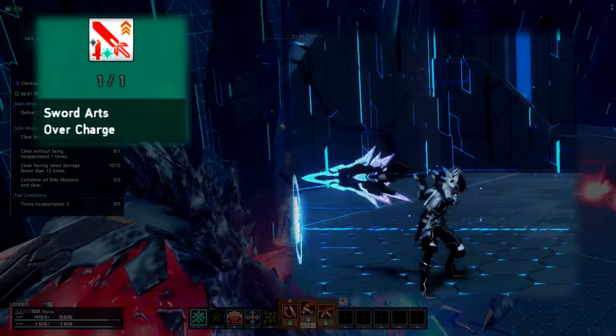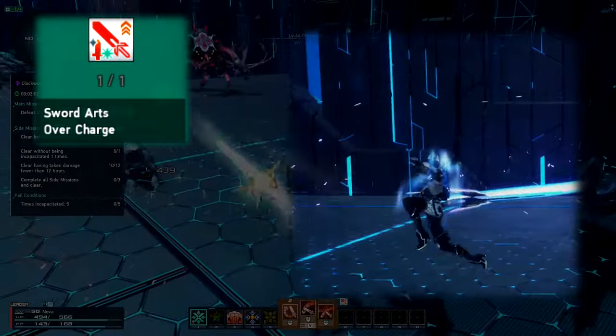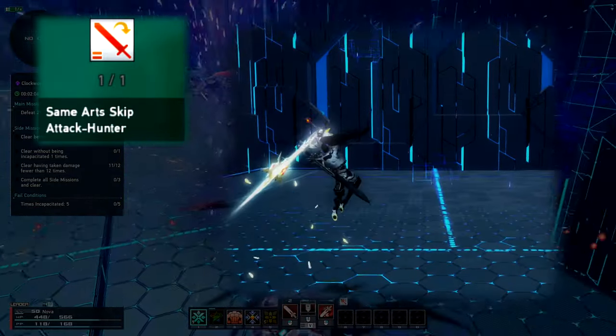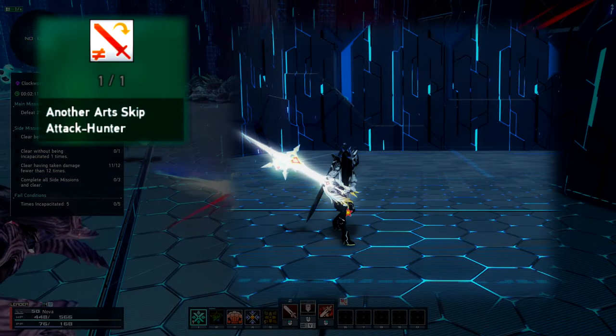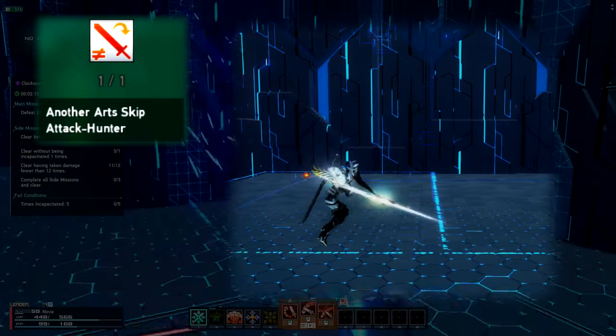Sword Arts Overcharge increases the PA damage when charged for at least three seconds. Same Art Skip Attack lets you skip to the third normal attack strength if you chain two of the same PA together. Another Art Skip Attack is basically the same thing but you chain two different PAs and skip to the fourth normal attack instead.